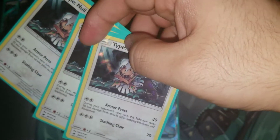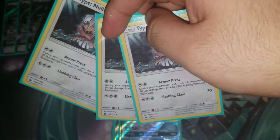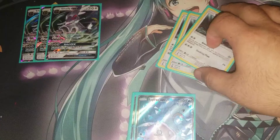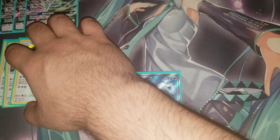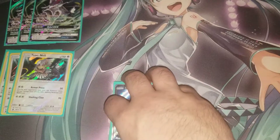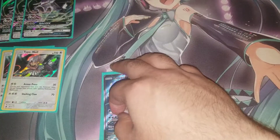You're playing three copies of Type: Null, specifically the Armor Press one, because if you attach a Double Colorless Energy onto it you take reduced damage. It has 110 HP which is good. Sadly, once Elm comes out post-rotation you won't be able to switch it out, so you'll be stuck having to play Fan Club to search for Type: Null. This is a post-rotation deck, so no Sycamore, no N, no Brigette — all that's gone.